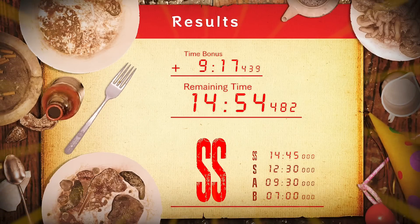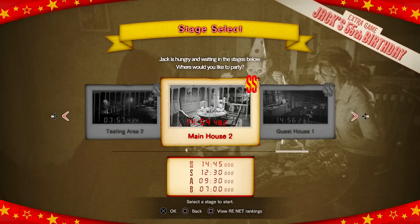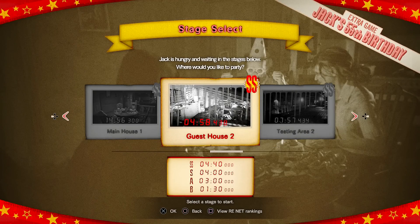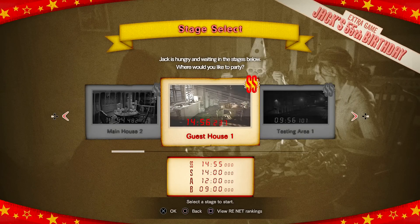Quite the entertaining minigame — it was lighthearted, even though it wasn't necessarily easy to figure out how to get the double S scores. But that's it for this segment. As always, thank you so much for watching. In the next part I'll be completing the 'Ethan Must Die' minigame as well, without damage. So thank you so much for watching and I will see you all later for the next part.